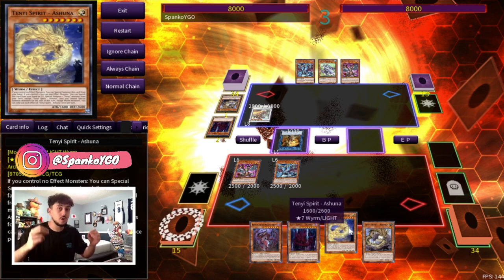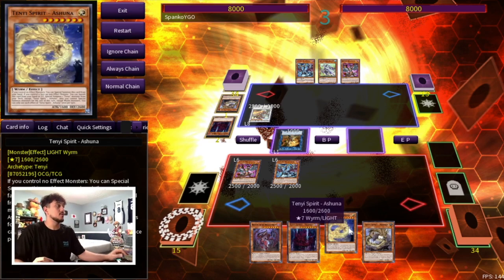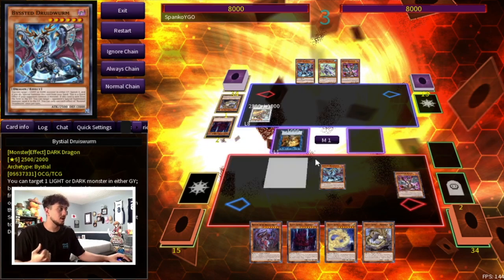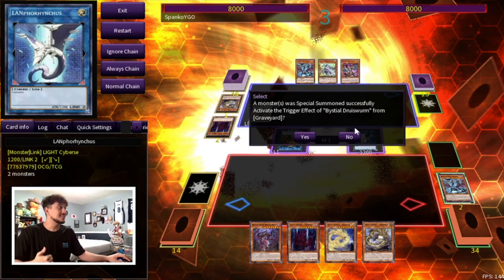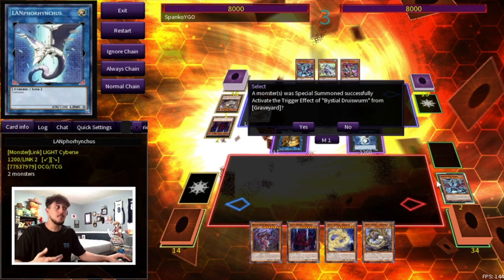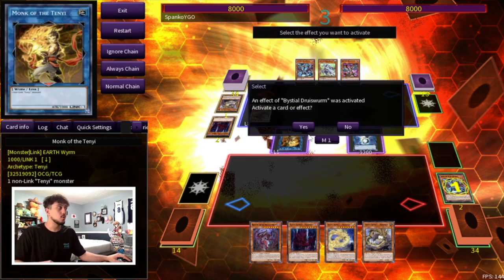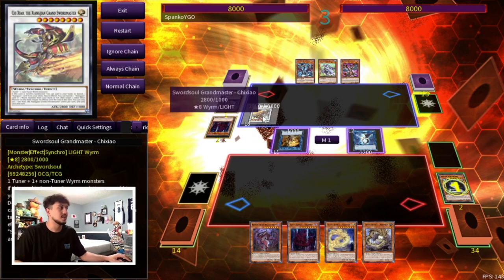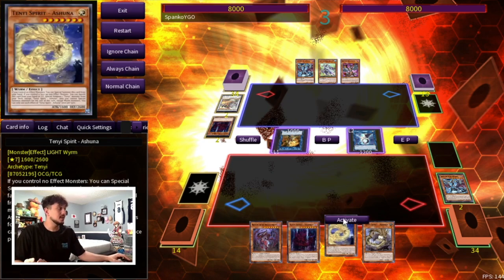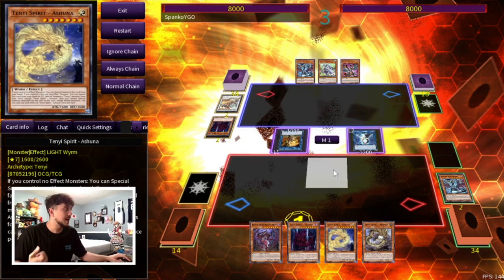Well, this is why you play the spicy card in the extra deck — and if you guys want the full deck profile, it's on the channel already. The reason you're playing something like Lampolinkus is because it gives you access to your Tenyi to be special summoned, and on top of that you're going to get the effects of something like Druus Worm, which can now activate to get rid of your opponent's Omni Negate, their Chi-Chao, or whatever problem card it is. Then you can feel free to go ahead and special summon your Tenyi monsters from your hand, which is absolutely insane.